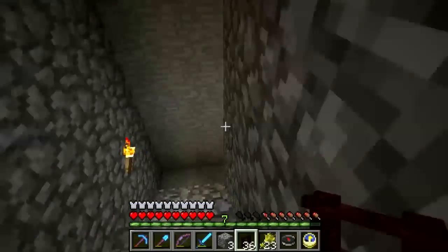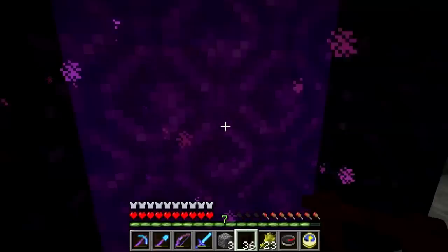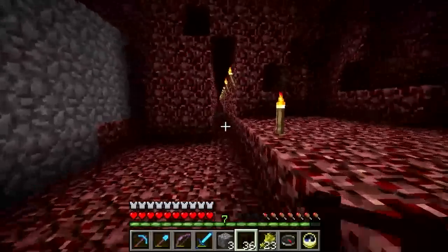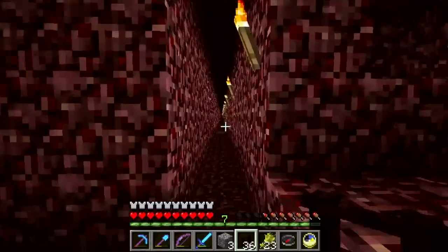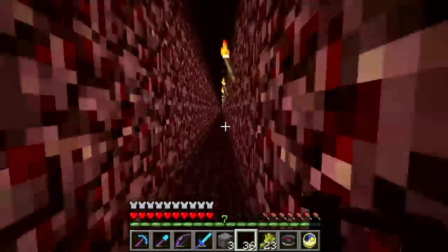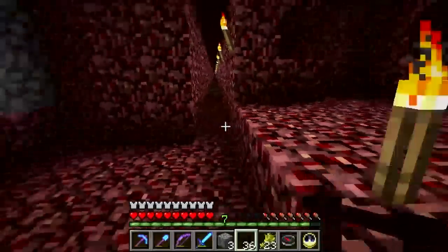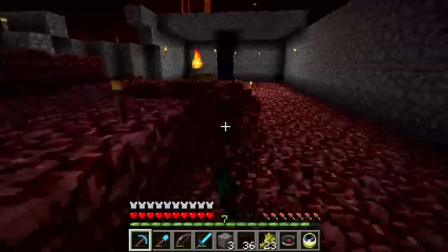Stop down in the basement and head into the nether. This pathway right here is that really long path that goes all the way down to the portal on the other side, where there is a spider experience farm, and on the surface is ocean outpost number one. What I need to do is get this thing widened to three blocks wide and put down a minecart track, because it's really a pain in the butt walking it. Even going through the shortcut of the nether, it's a pain walking that far. So I think it's time to get it ready for a minecart track.